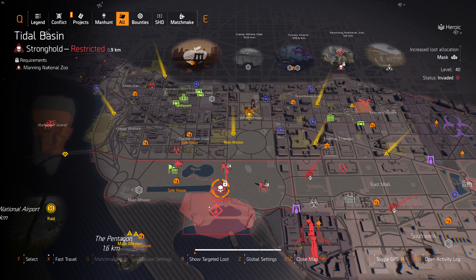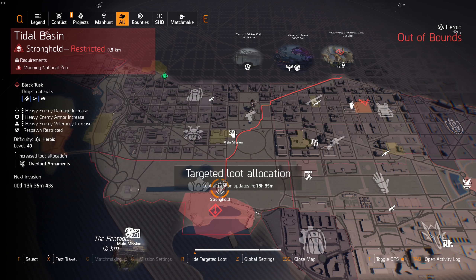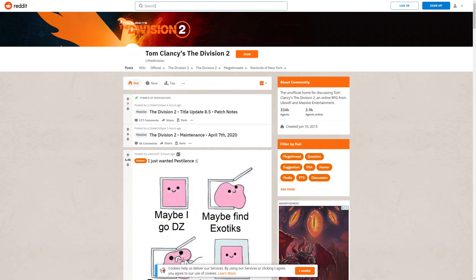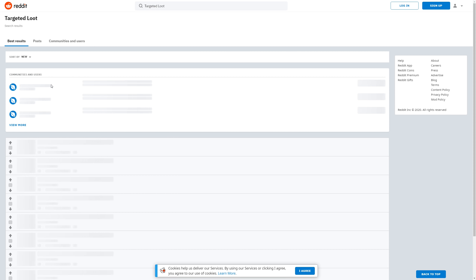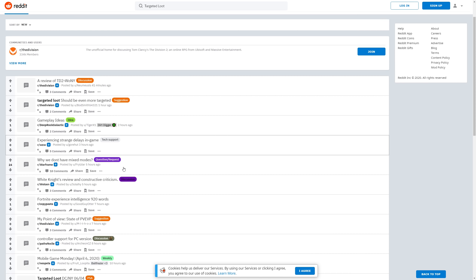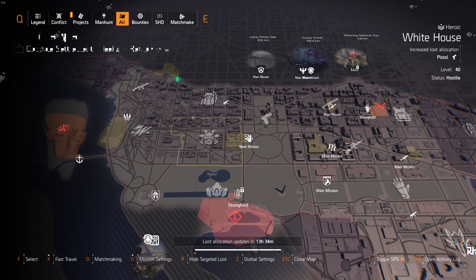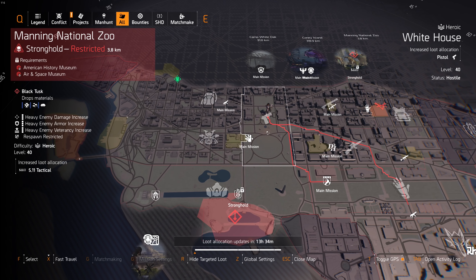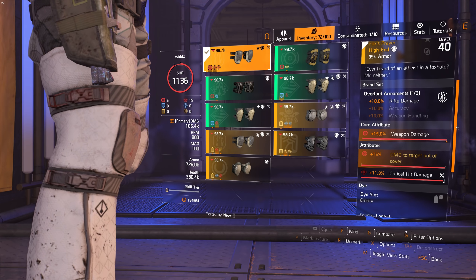The first thing you want to figure out is what do you actually want to farm. When you know that, you want to take a look at the loot target map, which you can toggle by pressing this button right here. Something I do every day is go to the Division subreddit — they post a daily thread that shows the loot target map, so even if I'm not at the PC I can quickly see how it looks. It resets at 8 PM CET, so translate that to your own time zone. I check the loot target map on Reddit and, knowing whatever loot I'm going for, that decides what I do that day.